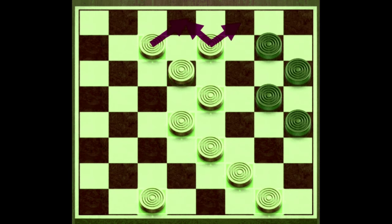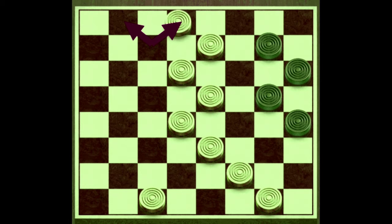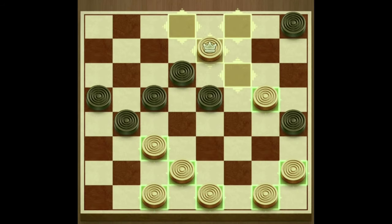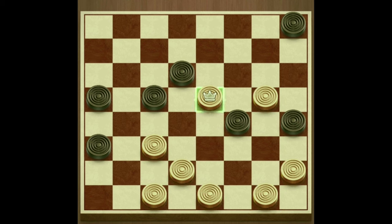Rule number four: when a checker reaches the back line of his opponent's side, it becomes a king — the most powerful checker — because it can now move backwards and forwards, as well as jump backwards and forwards. To make a checker a king, simply put another checker of the same color on top of it so that it becomes a double checker.